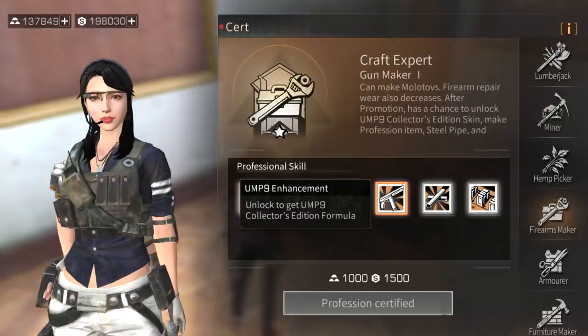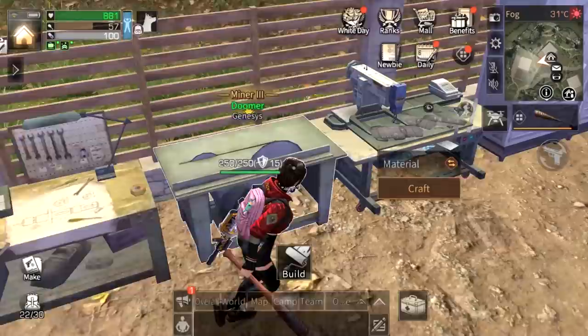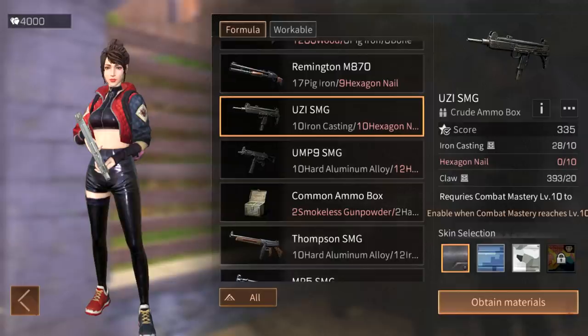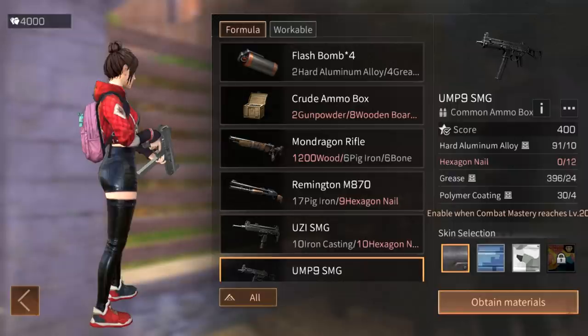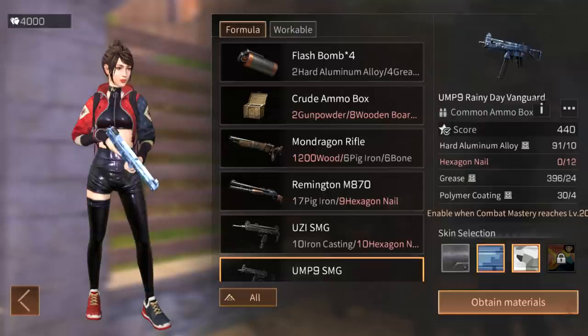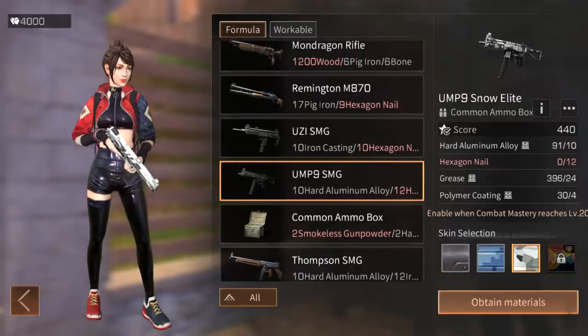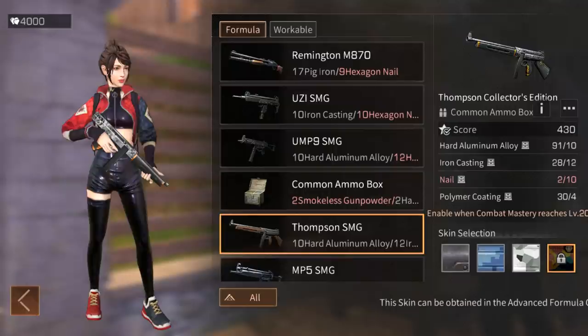UMP9 enhancement is a really great skill - you'll be able to make a rare UMP9 and sell it instantly in the market since it's a rare item. Every weapon has a fourth skin, and the UMP9 has a diamond item skin that only a gun maker can make. Note that every fourth skin you unlock is always tradable - you don't need to upgrade the gun at all, you can instantly sell it.